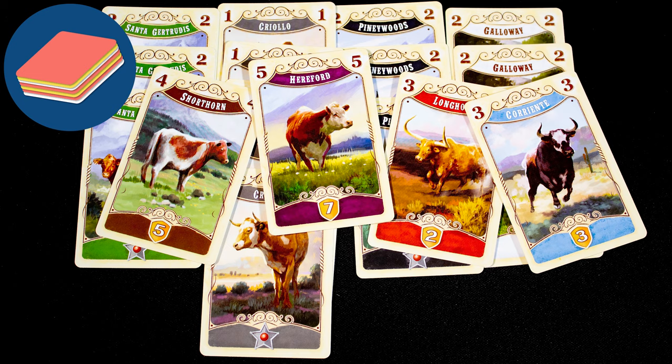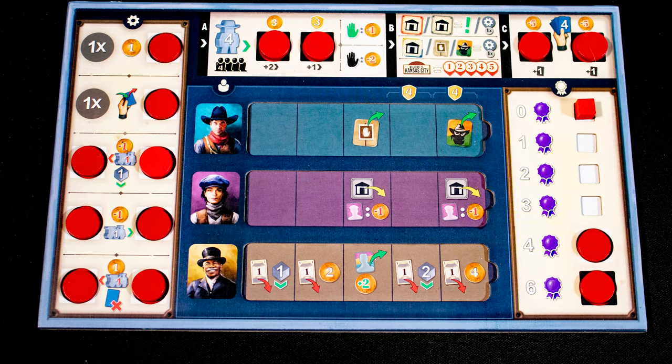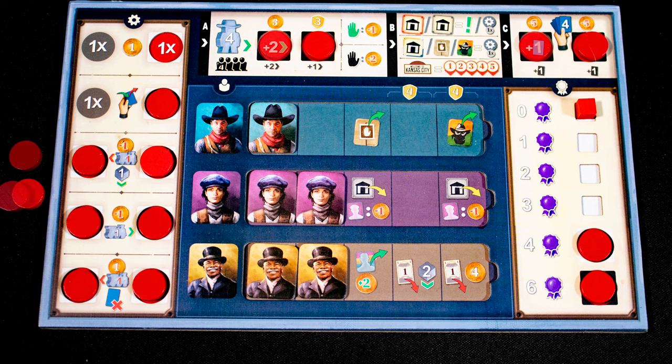Deck building: you start the game with a basic deck of cows and can add better ones. Set collection: you want sets of different cows and the same workers. Each player has a board — when you gain new workers, they go here. When you make a delivery, remove one of your discs, showing a new ability.